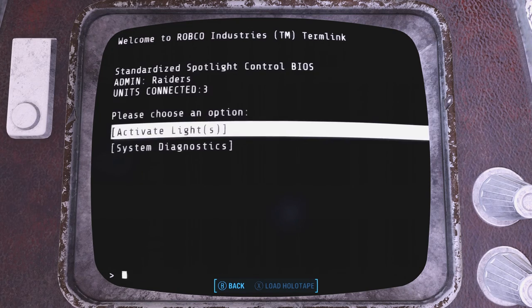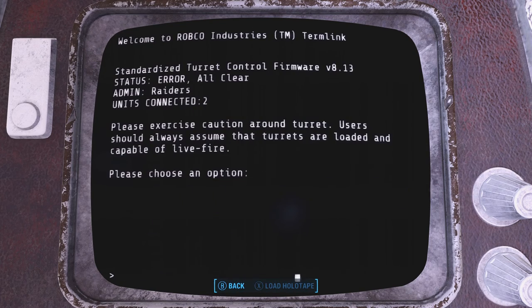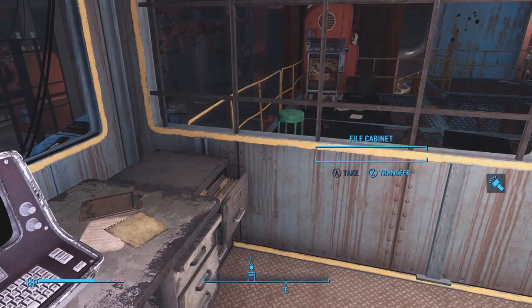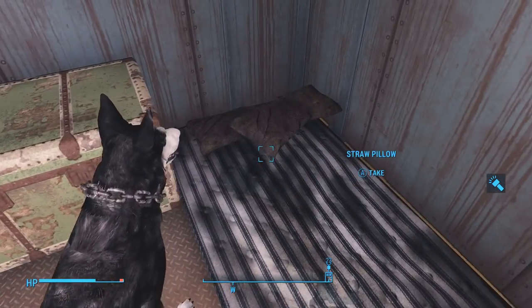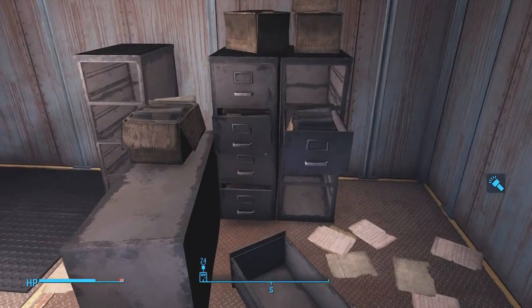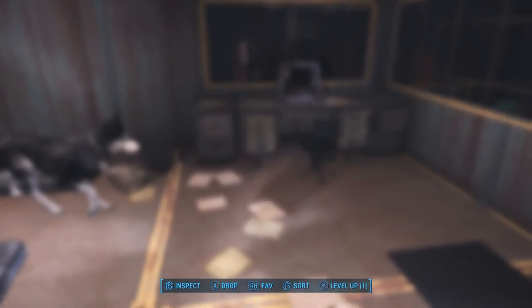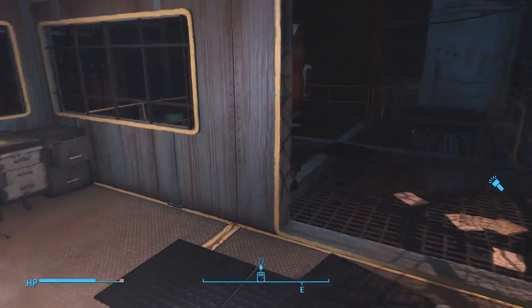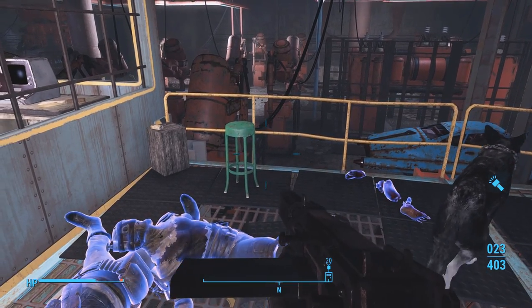Turn those off - turn the turrets off. There we go, smooth sailing. I want to take the pillow. Carrying weight - oh, I'm heavy right now, I need to deal with my carrying weight. Don't need knuckles. Whoa, there's someone down there - holy cow.